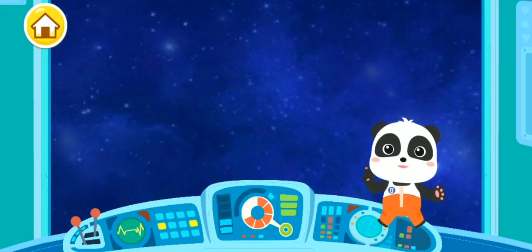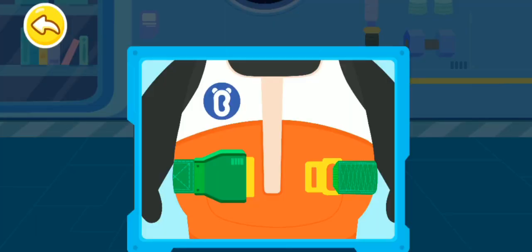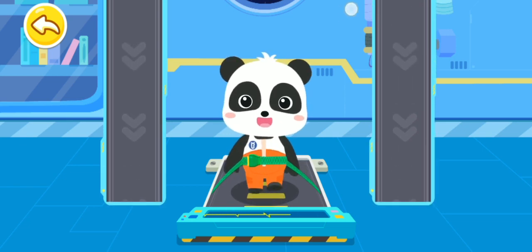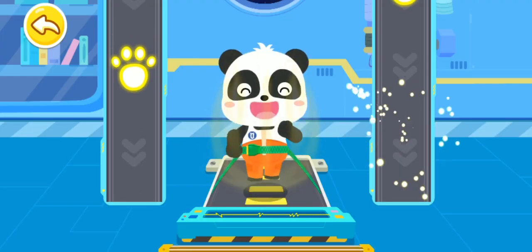It's workout time! Let's check out how astronauts exercise! First, so you won't fly away. Do you know that astronauts need to exercise in space so they won't suffer muscle atrophy? Tap the footprints and let's go!